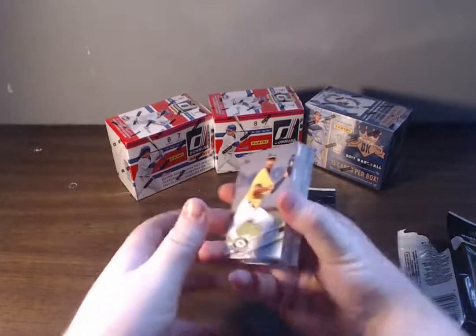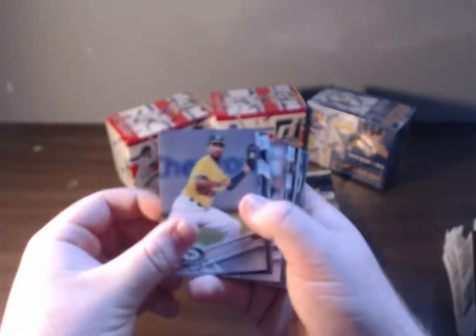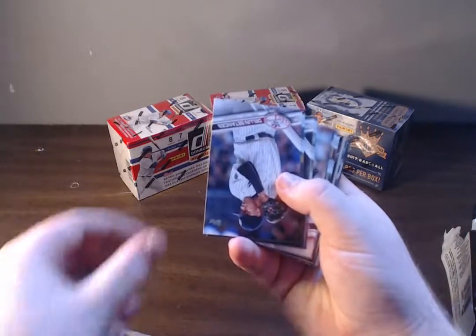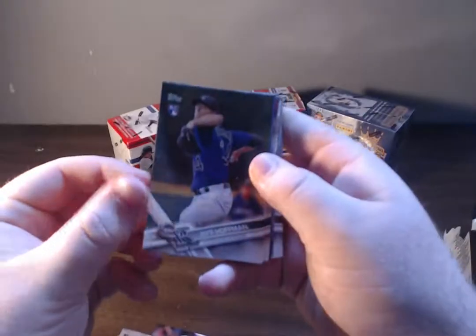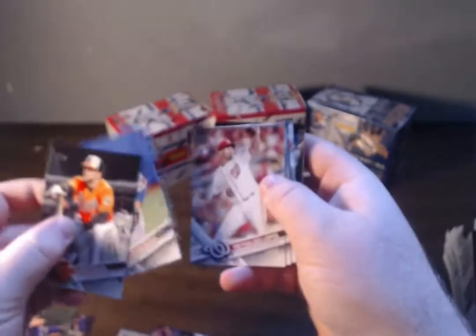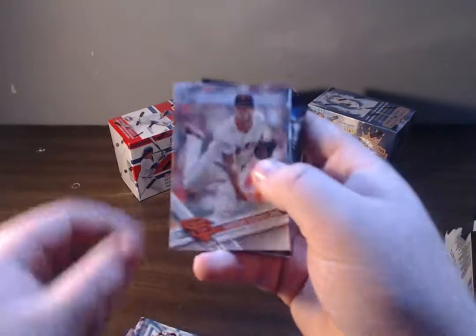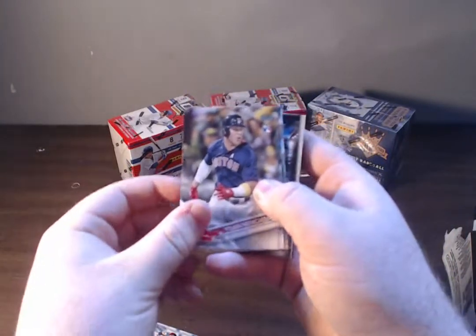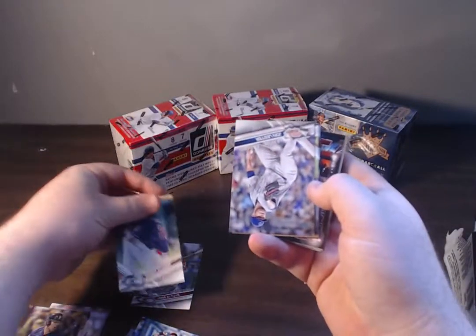36 cards in this one. I'm not expecting much out of these, but I haven't opened any of these yet this year. So we're going to do that right now. Marcus Simeon — make sure the lighting is good — Josh Bell, rookie. We'll set the good rookies aside. Claire Buchholz, Dylan Batances. Jeff Hoffman, another rookie. Chris Davis. Lucas Duda, Lopez, Johnny Giavatella, Hunter Strickland.